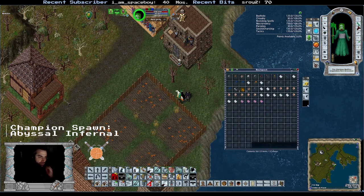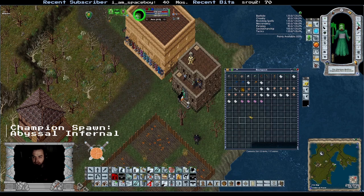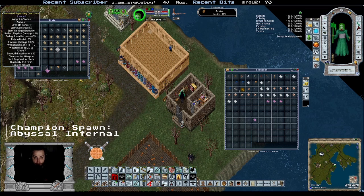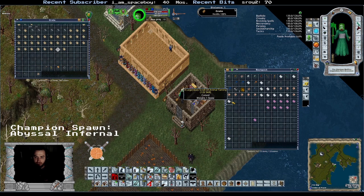Pretty nice, isn't it? We also got some other stuff. Let's take a look at the scrolls of transcendence first. Mace fighting's garbage. These ones are good. And before you guys got here — this was huge. These are massive finds: Animal Taming 0.8 is so big. Animal Taming 0.9 is huge — that will sell for a ton. Some of the rest might be okay; this one here is garbage.